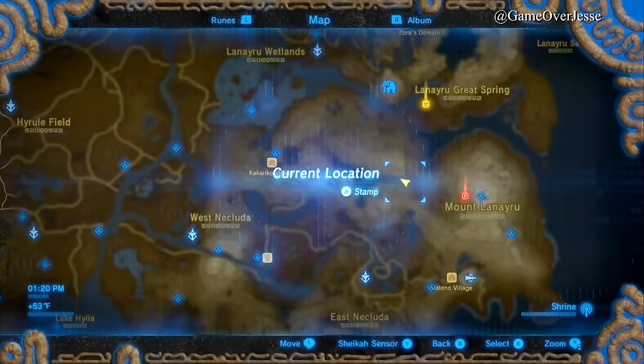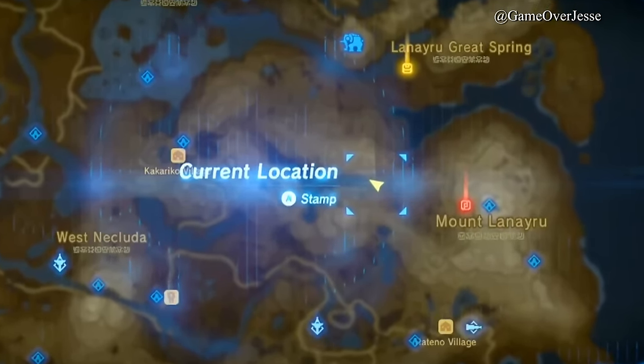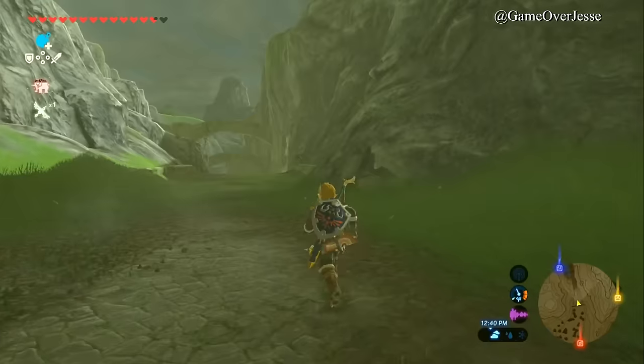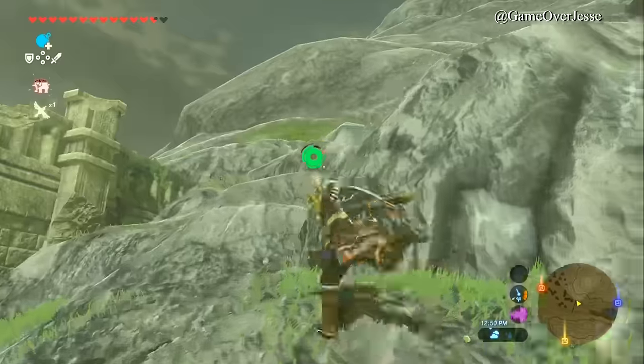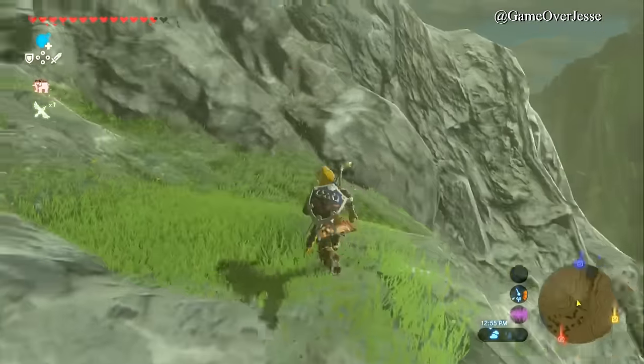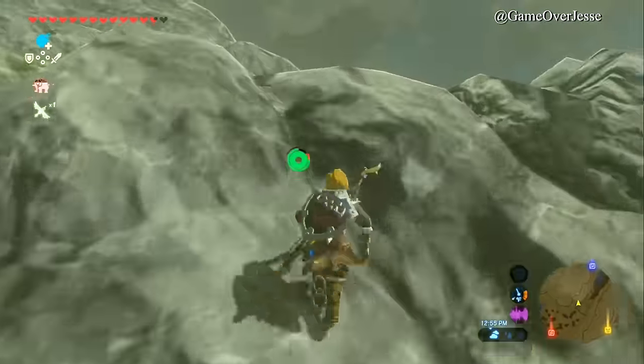You want to make your way to this point here — Lanayru Road East Gate. Right in front of where I'm at, you'll actually come across a memory, and there's a shrine further down this path. The dragon will come and fly straight through this canyon, so I find it easiest to find a good spot that you're comfortable with.